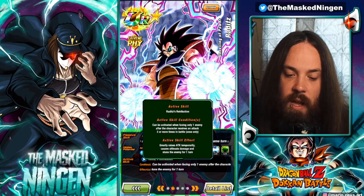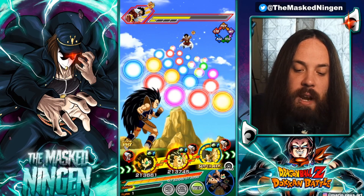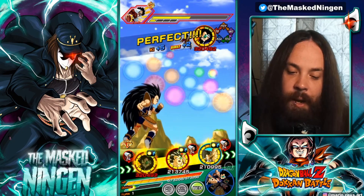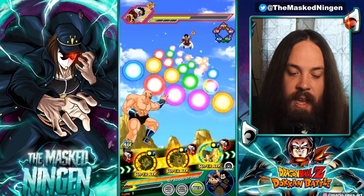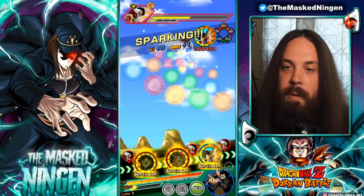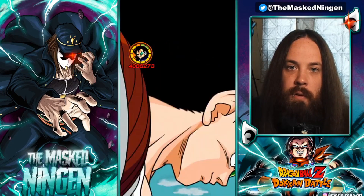He also gets an additional 100% attack and a high chance to crit, performs a guaranteed crit within the same turn after receiving an attack, plus an additional 150% defense when facing two or more enemies, and gets Ki +2 for the rest of the battle when delivering a finishing blow. He does have an active skill — the condition is facing only one enemy after the character receives an attack three or more times. Of course, in typical fashion, I brought Great Ape Raditz for him to link up with, and he transformed immediately on turn one.